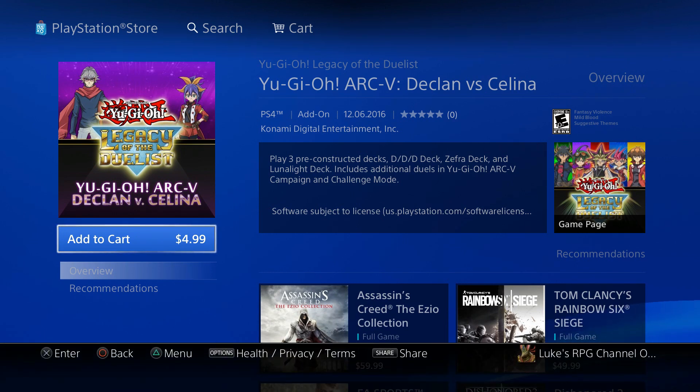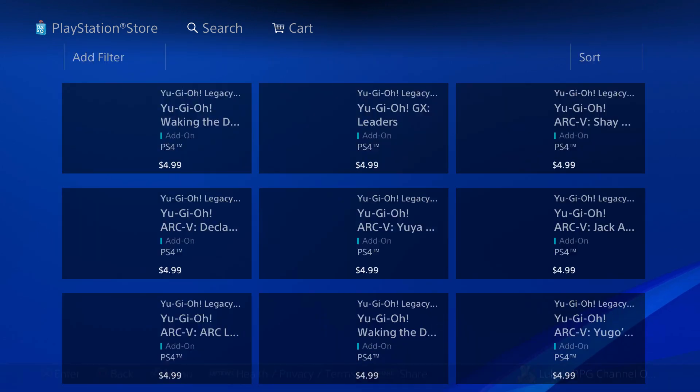There are three constructor decks in this one: DDD, Zephyra, and Lunar Light — for Declan vs. Selina.